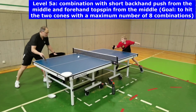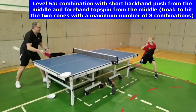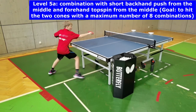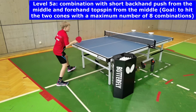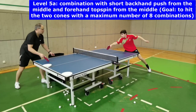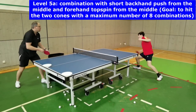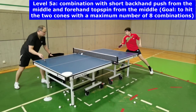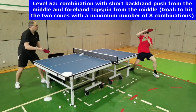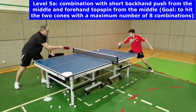In level 5, players have to pass a short middle, long middle combination. Players start with a single step forward to play a short backhand push from the middle of the table, move back into the ready position, then open the hip and foot position by a small jump and play a powerful forehand topspin with a good weight transfer from the right to the left foot.